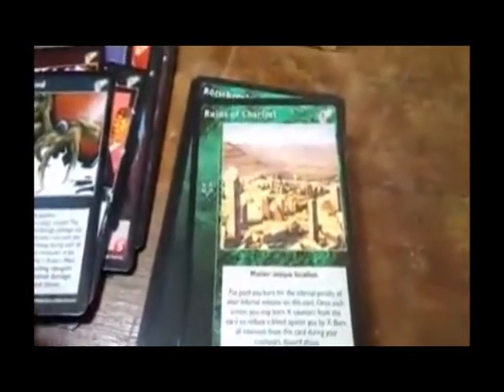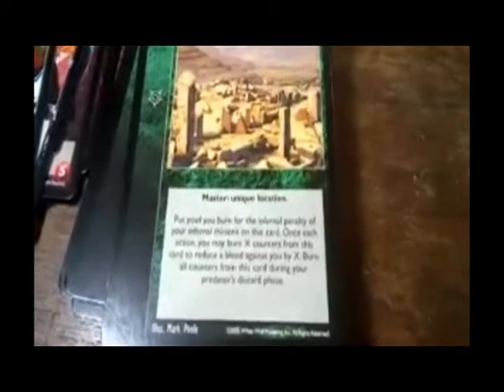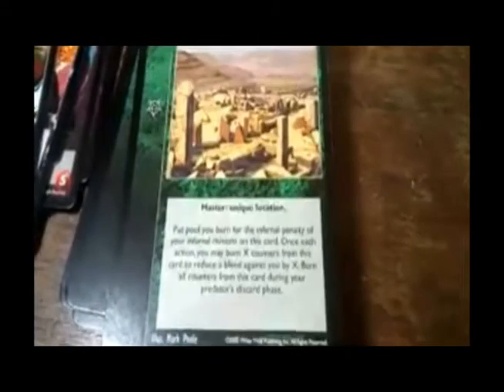Runes of Charzell — let me call it Charizard, yeah, Charizard. Put the pool you burn from the Infernal penalty of your Infernal minions on this card. Once each action, you may burn X counters from this card to reduce a bleed against you by X. Burn all counters from this card during your predator's discard phase.